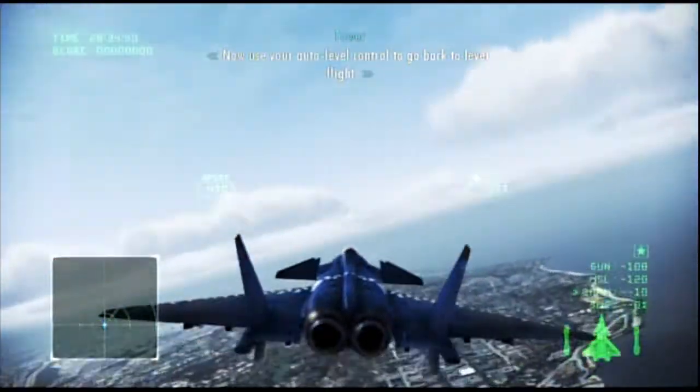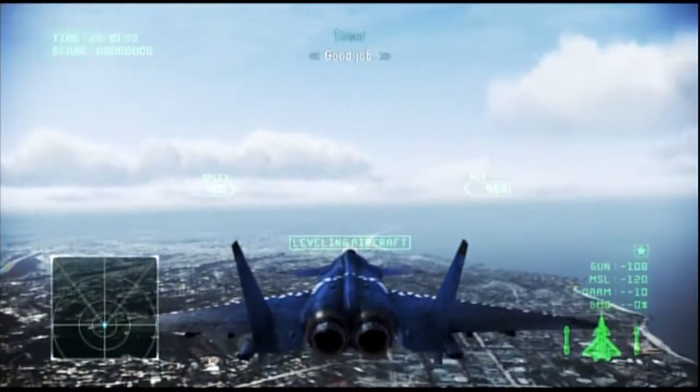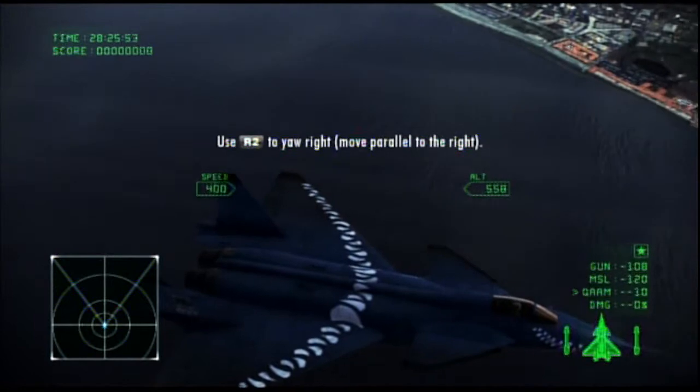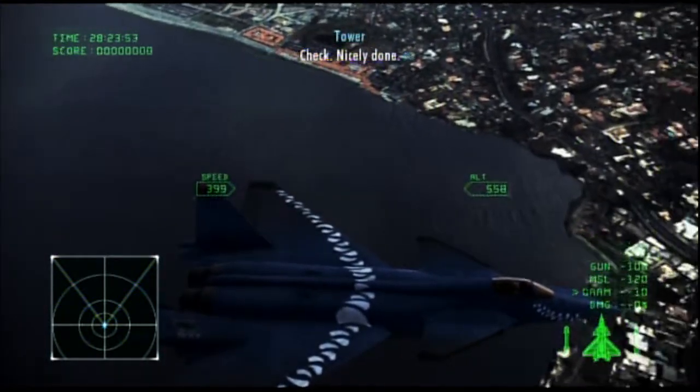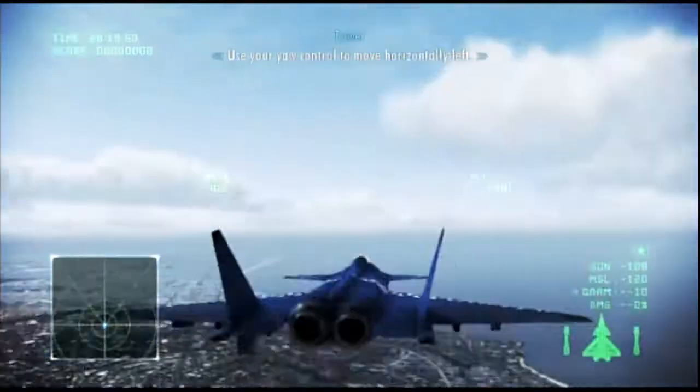Now use your auto level control to go back to level flight. Good job. Now use your yaw control to move horizontally right. Nicely done. Use your yaw control to move horizontally left.